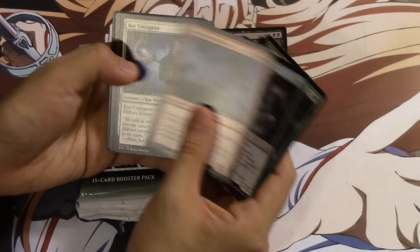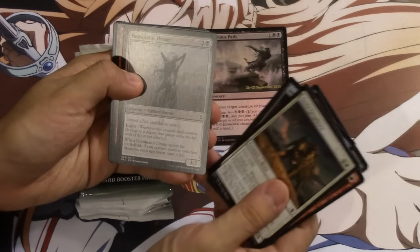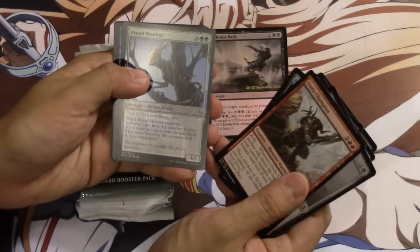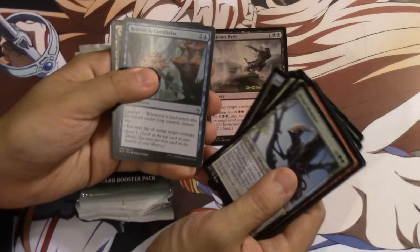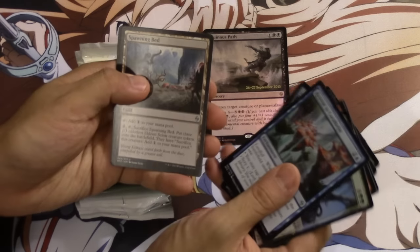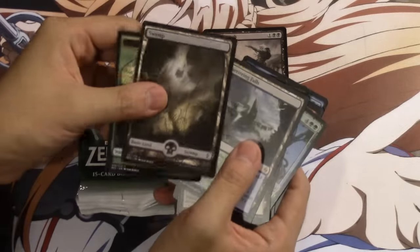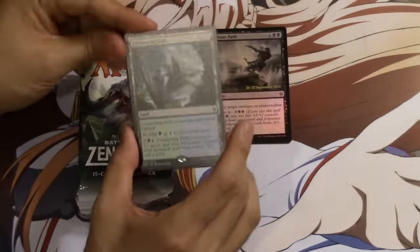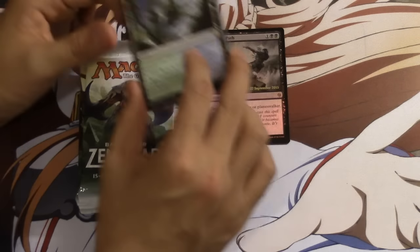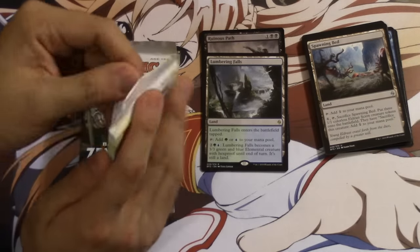In my next video I will show you how to make a sealed deck from this. Incubator Drone — I'm actually very, very good on this card, I like it a lot. Champion — this is a bomb. Retreat — this is my favorite combo card; I love it and it's going to be in a ton of modern combos. And of course you get this land — we get the enemy man land, Lumbering Falls. There are only two of them in this set; the other three will be in the next set.